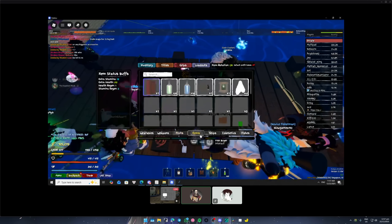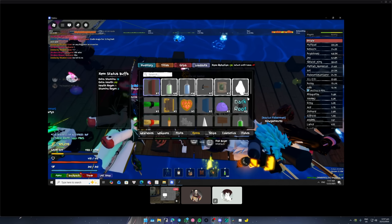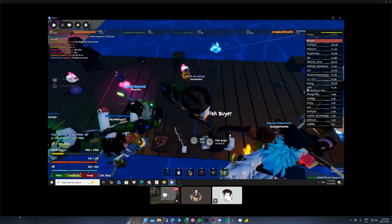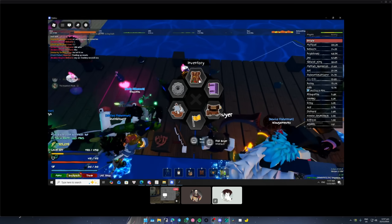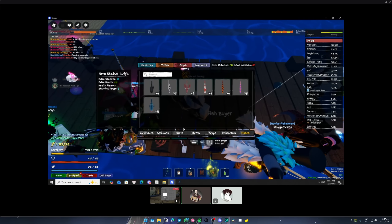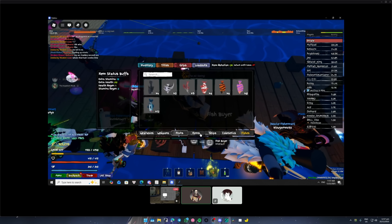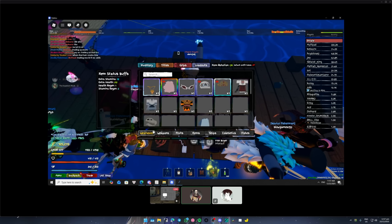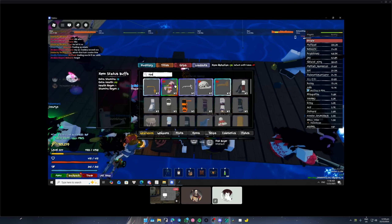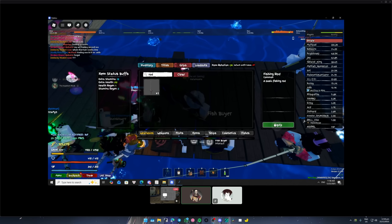Equip the rod. Press on top. Wearables — go all left. Search, type 'fish' or 'rod'. Drag to hotbar, equip.